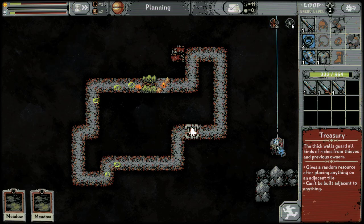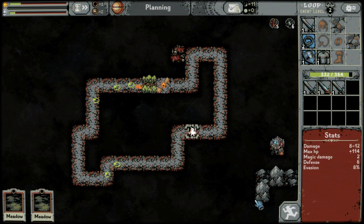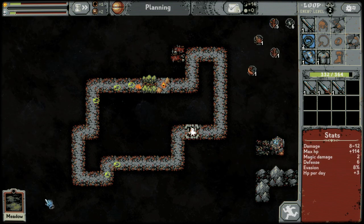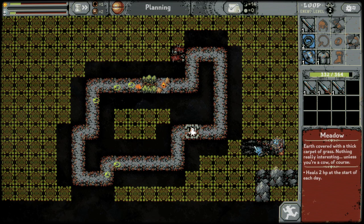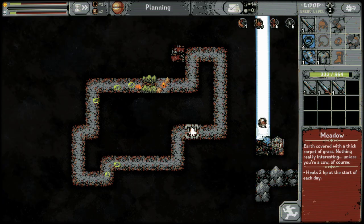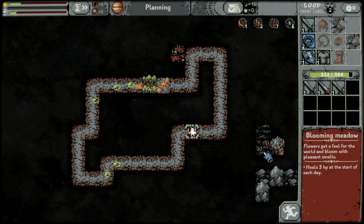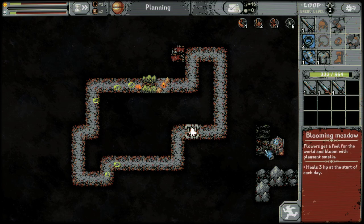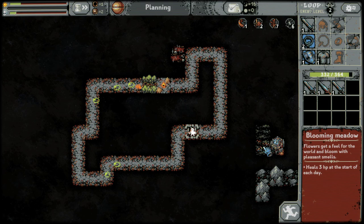I'm going to put that right there because I can double up this row of my stones. I'm going to put some meadows over here. They look like this if you don't place them next to a different type of tile. Since I placed it next to a meadow, it's not a blooming meadow. If I place it next to something different, it's a blooming meadow and it gives you a little bit more HP.